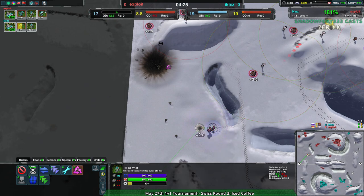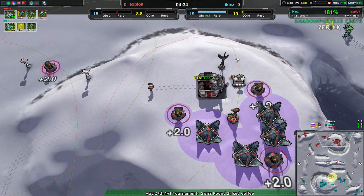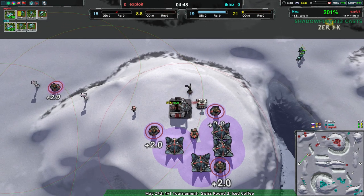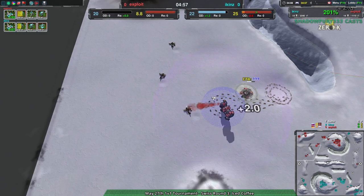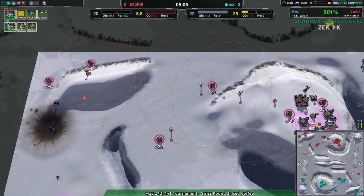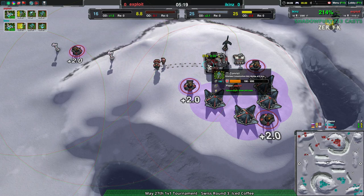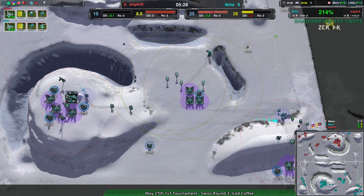There is one chance: Exploit needs to get storage first, then get energy, then do the reclaim — if they do things in that order they have a chance. If they don't, this match will end in the next two minutes. Icons has four Bandits in the back, not a lot of defenses to stop them, and an economic and production advantage. Exploit is throwing a bunch of reclaim into the fire. I don't know why Exploit isn't building storage or energy — building metal extractors when they need energy desperately is an odd set of choices, and that's going to give Icons the game.